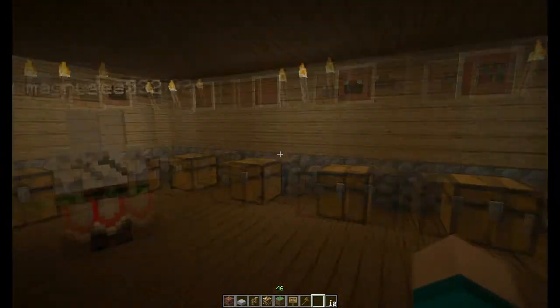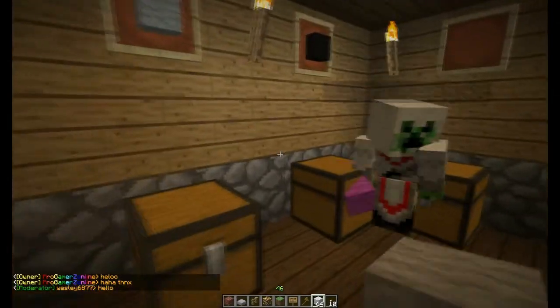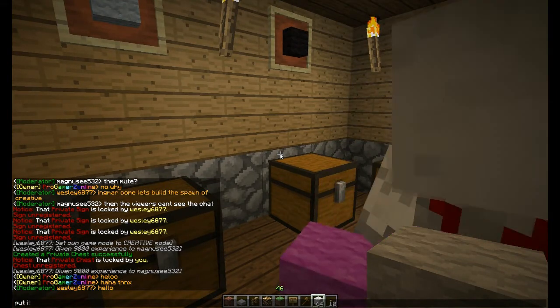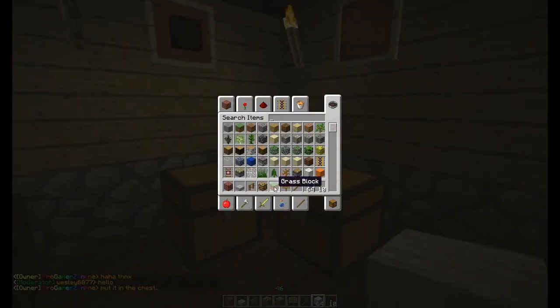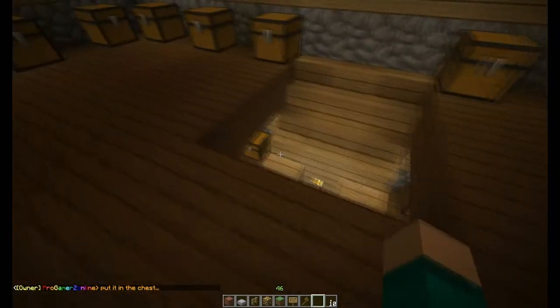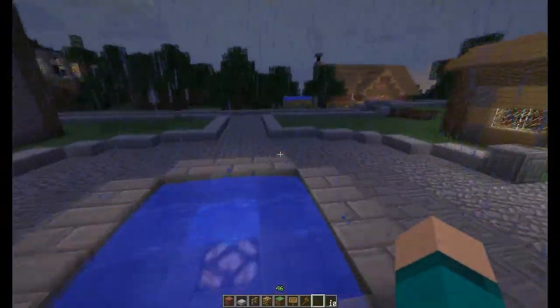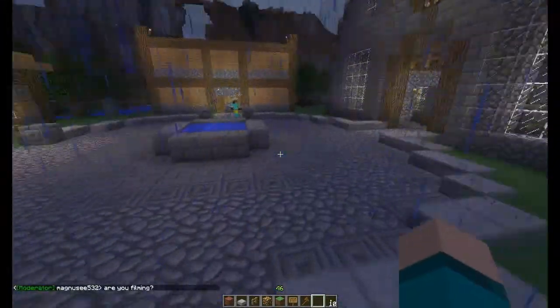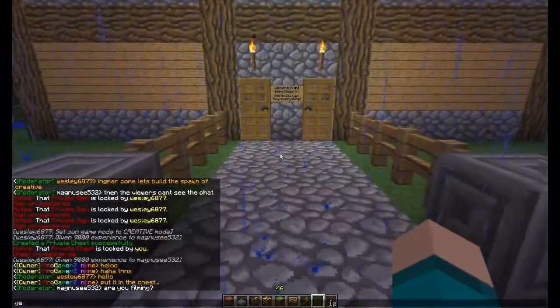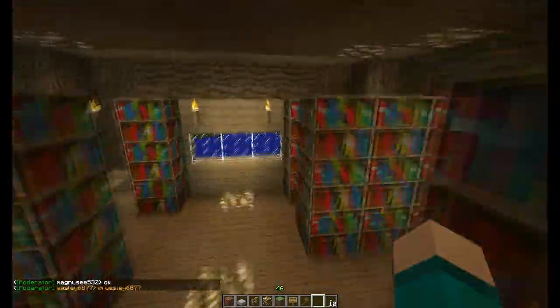And then we have the second floor. This is the second floor. The admin shop plugin is already installed, but I just need to configure all the prices for everything - it's just such a big task. I'm going to get on with that later. The biggest part right now was the building, so that's what we are building, and then we're going to utilize the plugins after.